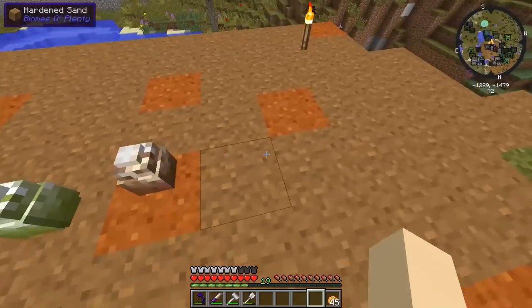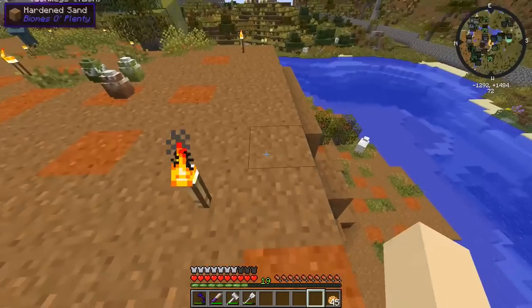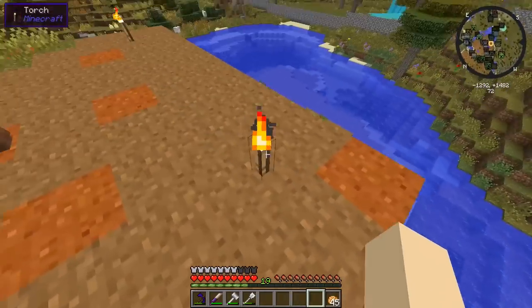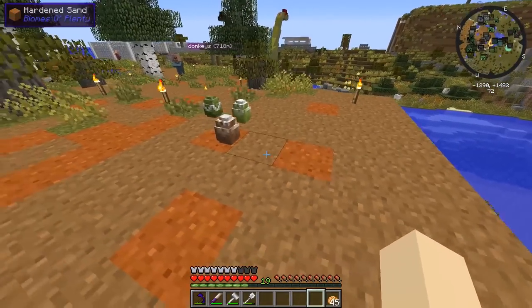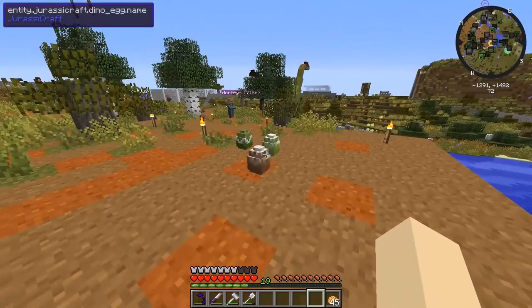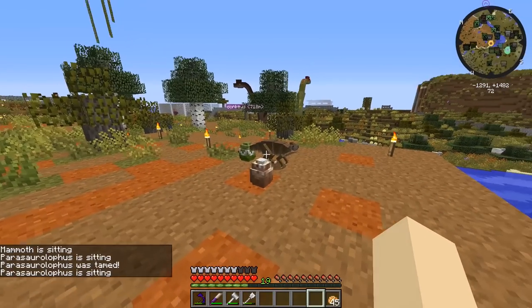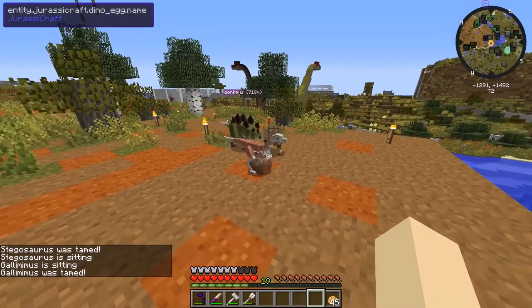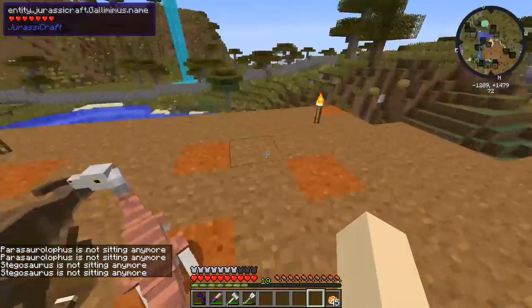That sheep shouldn't move since it's literally on the cliff. If I stay in the middle of them, they should all get tamed to me. And there we go — the mammoth is tamed, another stegosaurus, a parasaurolophus — everyone is tamed! We were definitely in the sweet spot right there.